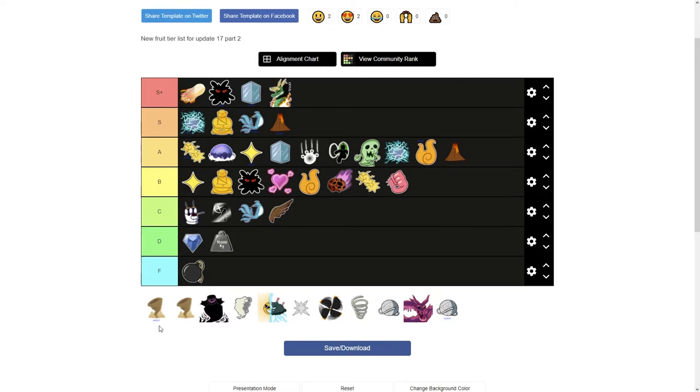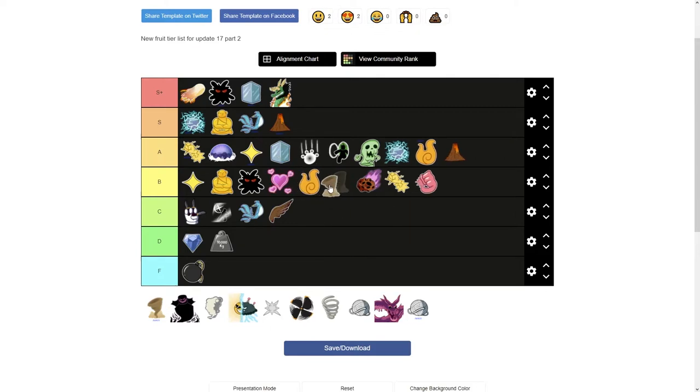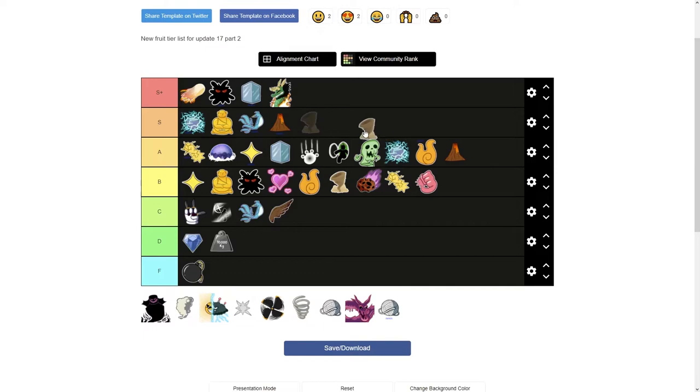Sand is our next fruit. Unawakened Sand is not too bad but not too good either — I'll put it right above Gravity in B tier. The Awakened version is super annoying to fight against — really low cooldowns, tons of stun moves, and just exceedingly frustrating to deal with. But it'll give you an easy victory, so I'll put Awakened Sand in bottom S plus tier.